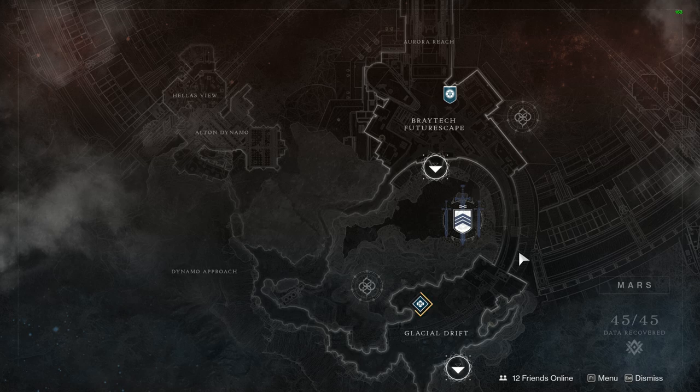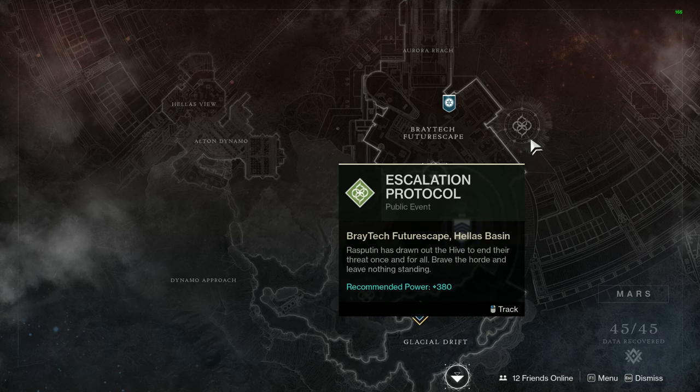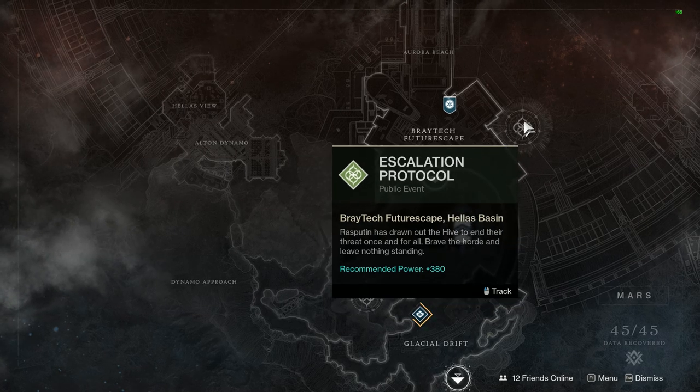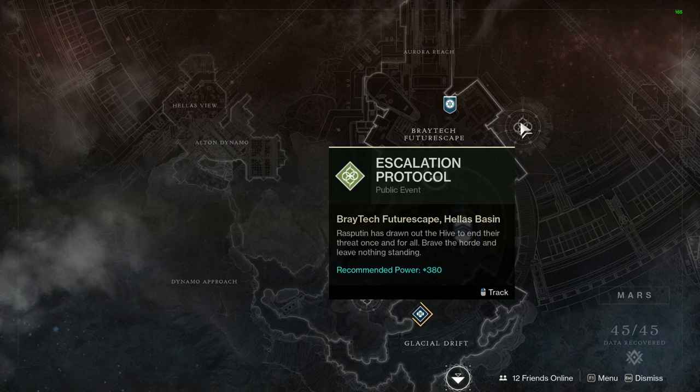We'll also talk about Escalation Protocol — this week the sniper rifle is available, and Damkath the Mask is the boss this week. So if you're hunting for the sniper rifle and need to complete your collection for Wayfarer, for example, make sure to head on over and give it a go this week.